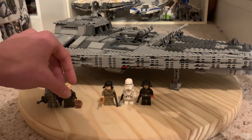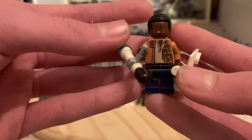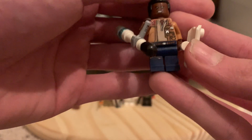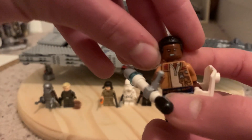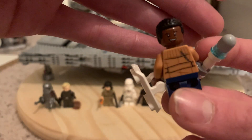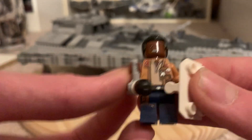Next we have Finn, and this is his Episode 8 variant. It's basically the same one from the official sets, except he has blue pants instead of gunmetal. I also used Cyborg's face for some more serious expressions, and also a smiley one. He probably would not have the cut on his back. He has the riot baton and the riot shield so that he can fight Phasma.